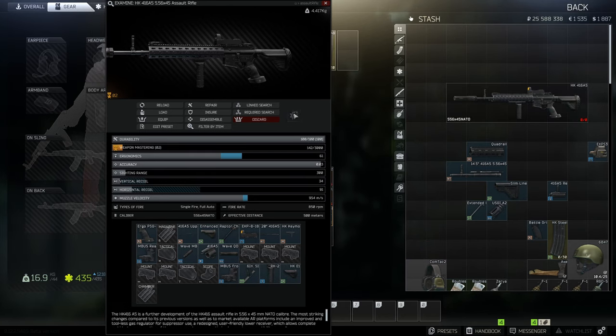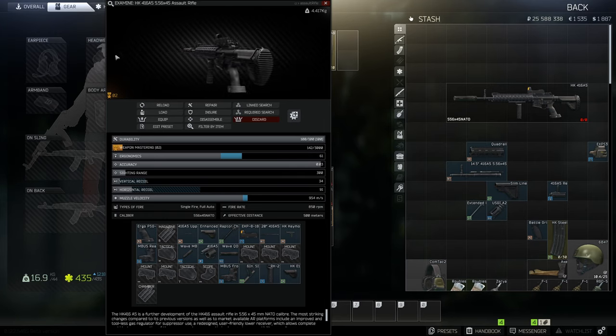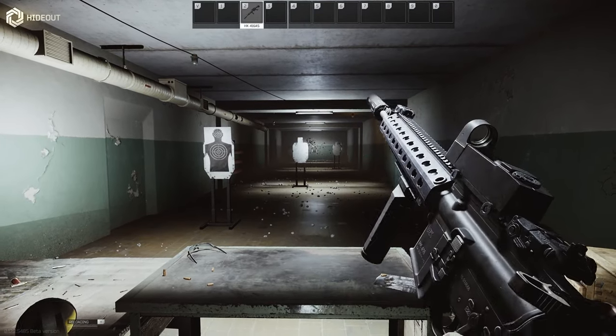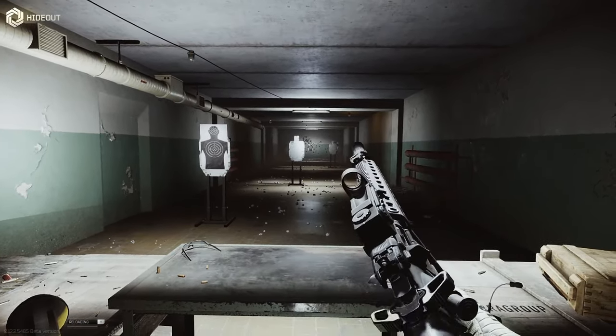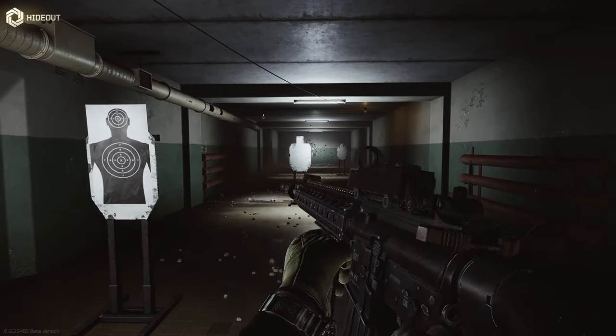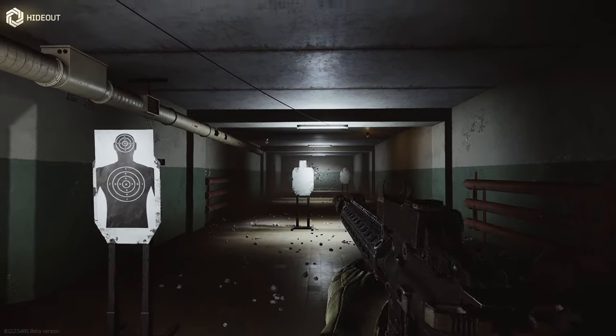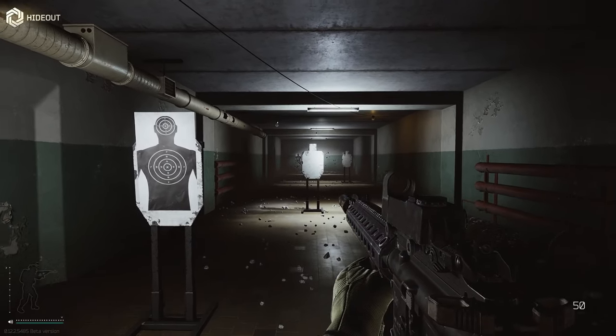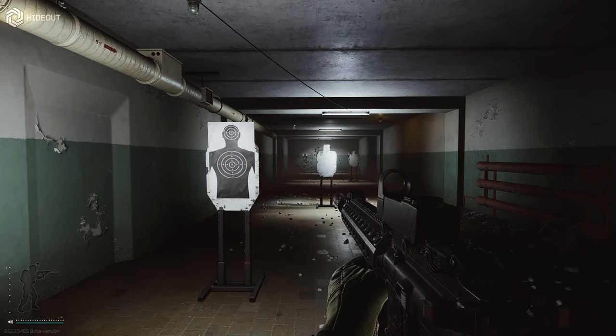This is the lowest recoil build for the HK 416A5. We're inside the hideout. I absolutely love when the lowest recoil builds have silencers on them — it just makes it feel a lot more pleasing to use. I love silenced guns personally, so having such a low recoil build is perfect.